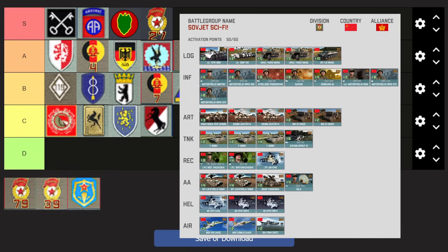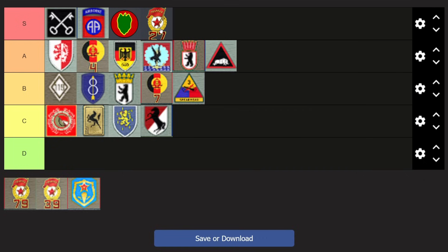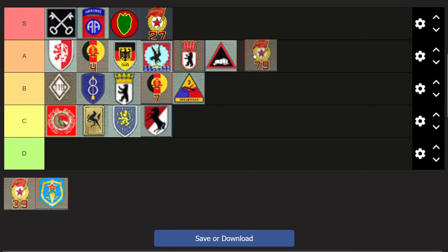27th TDB has decent AA with the Strela M3 — the upgraded Strela 10 with good range against helicopters — and the Tunguska helping out as well. Good enough against airplanes to make them consider their lives. The air tab is a bit of a weakness and helicopter tab not fantastic but decent enough. 27th also has the motorcycle recon and the Konkurs-M which especially in mirror matches right now just shreds — you see so many T-80 BVs in ranked, so having that extra damage against reactive armor is really nice. 27th is up in S tier.